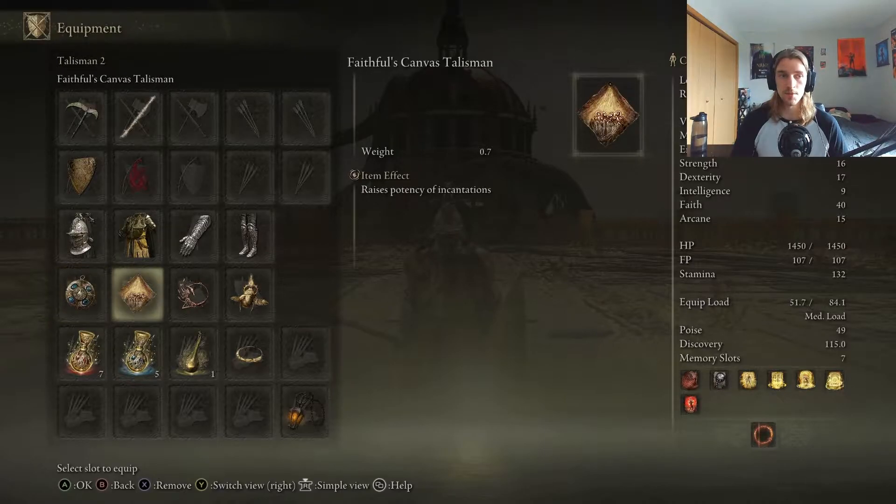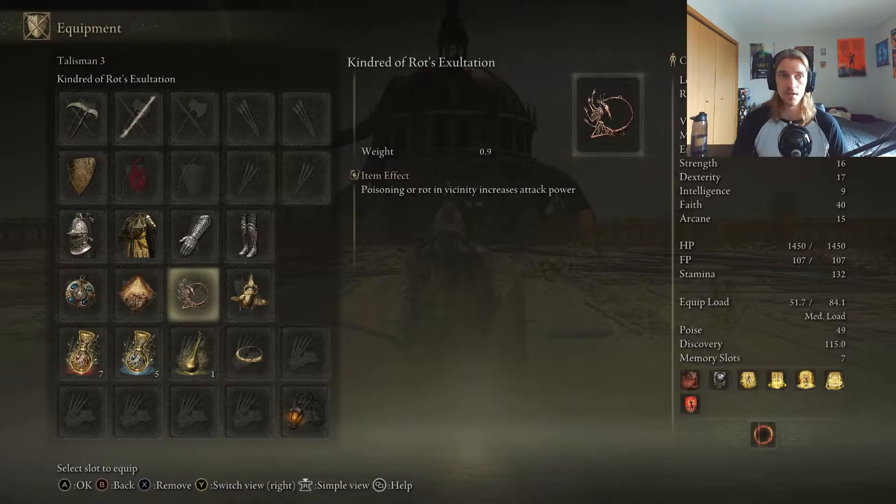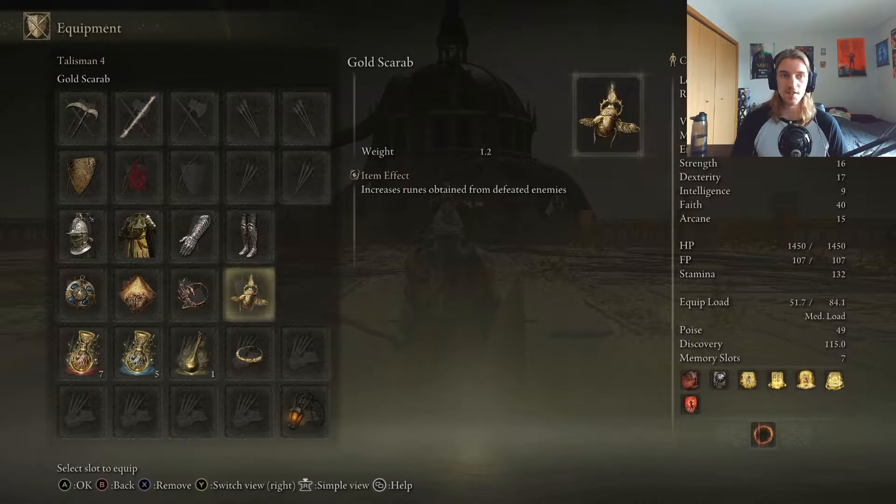For talismans, I have the Cerulean Tier Medallion, Faithful Canvas Talisman, Kindred of Rot's Exaltation, and the Gold Scarab.